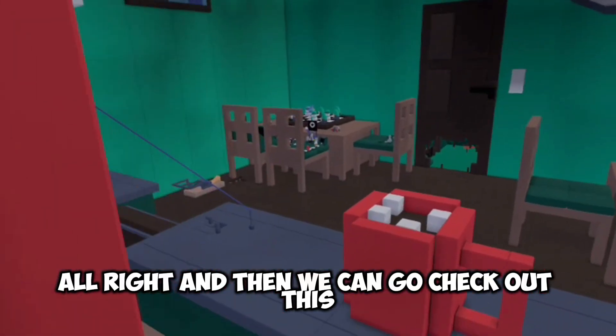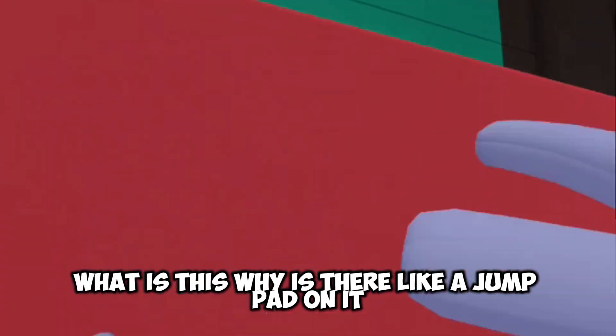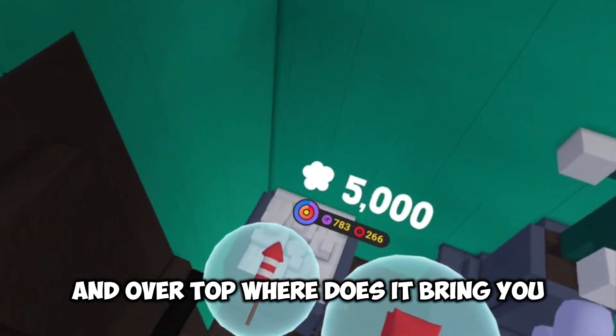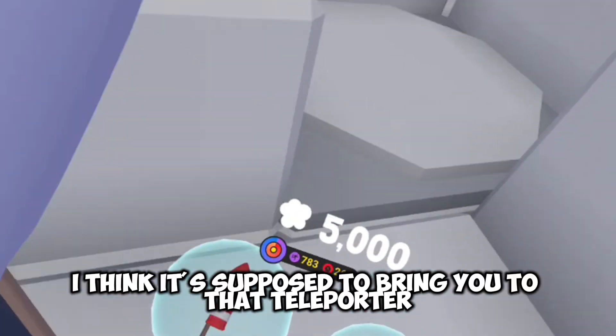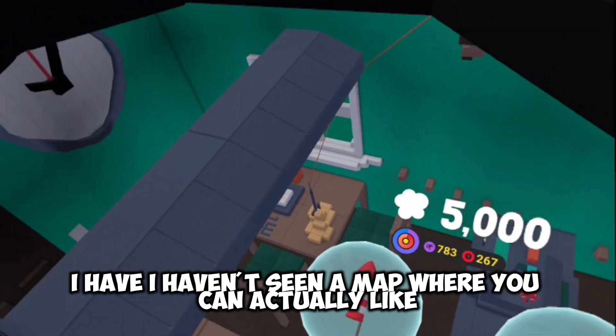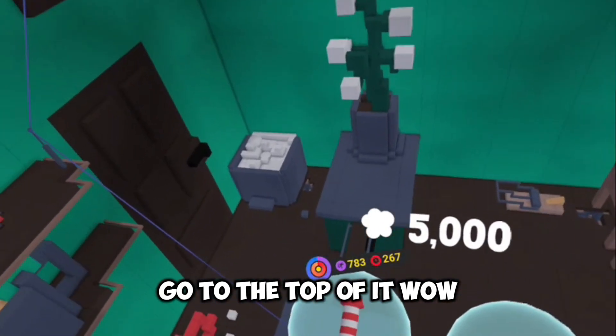Alright, let's go check out this area. Why is there like a jump pad on it? Where does it bring you? Oh, I think it's supposed to bring you to that teleporter. Oh wait, I'm on top of the map! Wait, that is sick - I haven't seen a map where you can actually go to the top of it. Wow, that's cool.